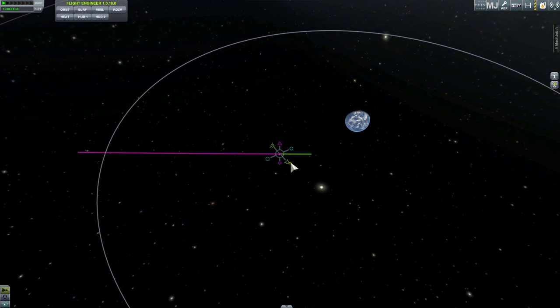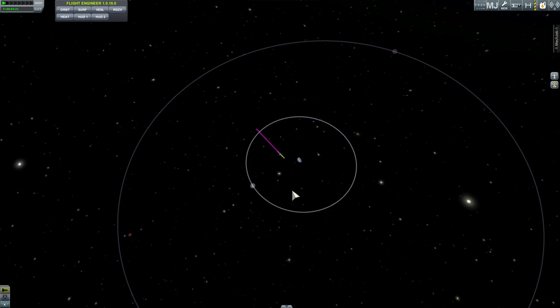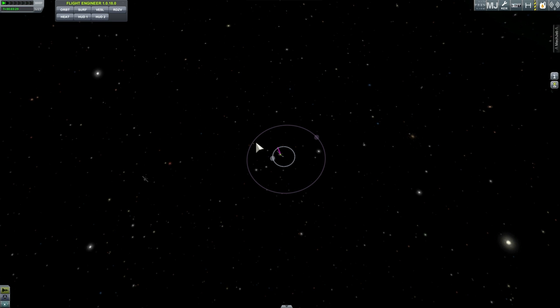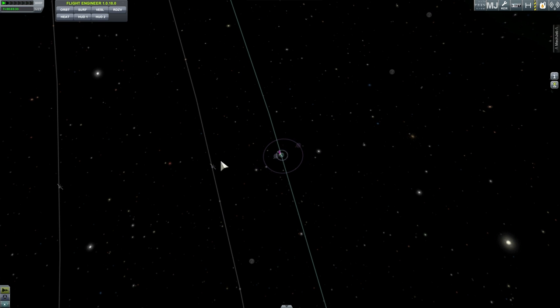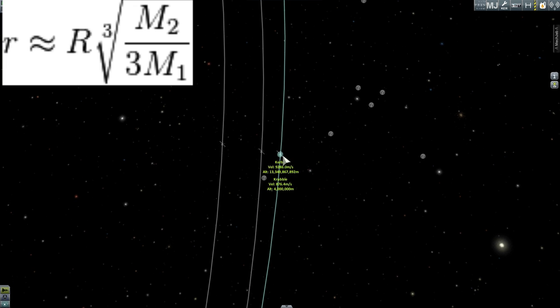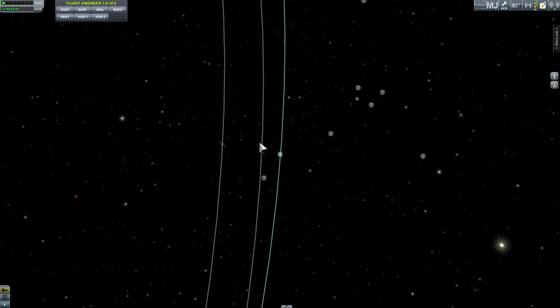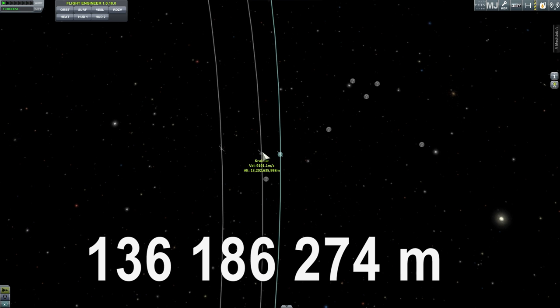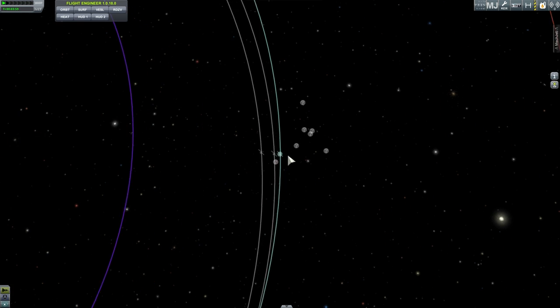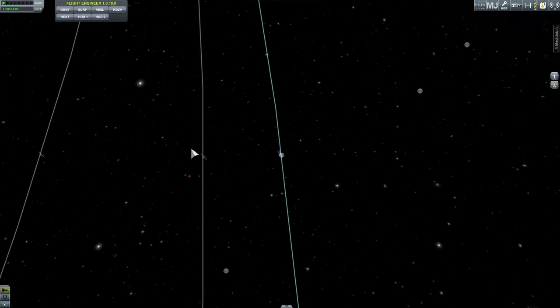So I won't be able to show you how to use maneuver nodes. But basically, if you blast your engines and your ship escapes and goes in the right direction, you'll be able to reach the correct point in orbit. Using the formula on screen, we find that the distance between Kerbin and the Lagrange 1 point is something along the lines of 136 million meters. This distance is basically what you want to achieve to be right between Kerbin and the sun in the L1 position — where you can orbit the imaginary point.